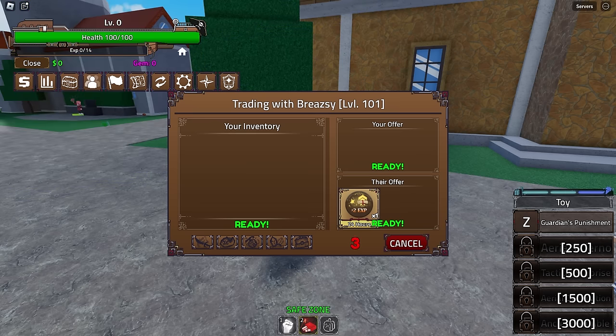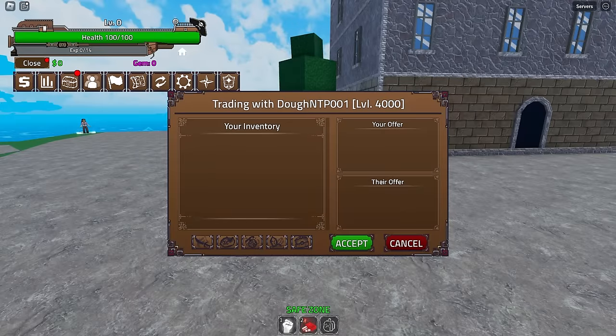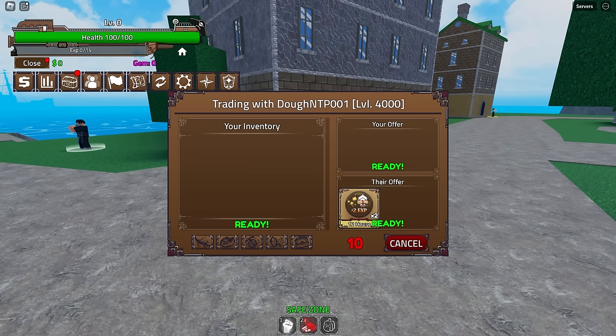There's one more thing I want to try — let me get my other account. We can't give the EXP crown to a level 250, but we can still gift that stuff to ourselves, which is great. I have three of these for some reason, so I'll just give them to myself. That's all I need for the start.